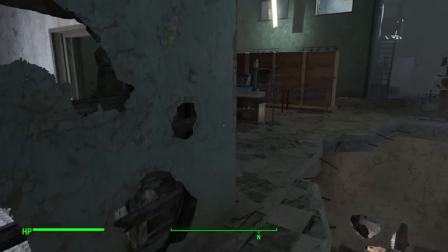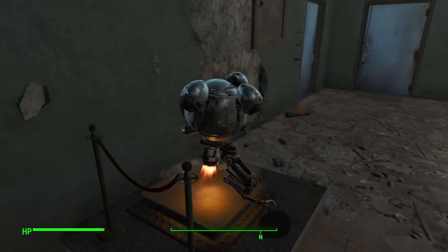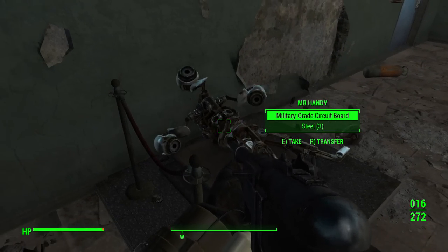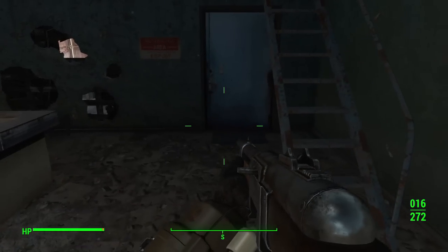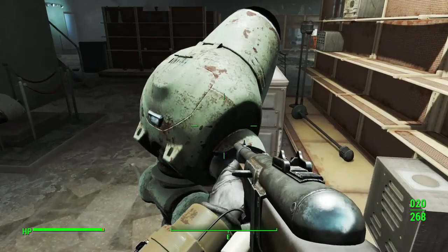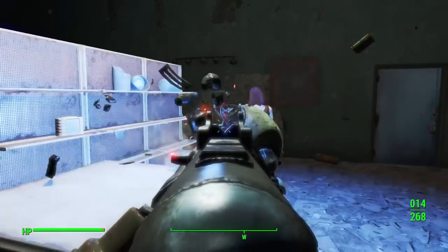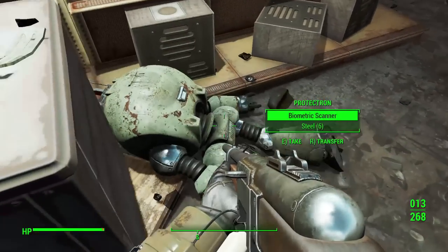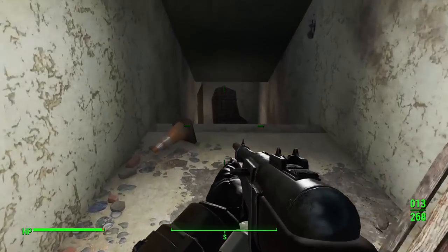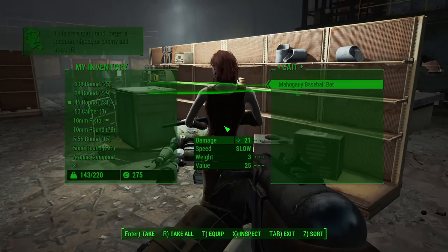You may be wondering how this content is supposed to be delivered to you. In the past, Bethesda has introduced most DLC with a radio signal or just a quest that pops up once you hit the level requirement. If I had to guess, Bethesda is going to do something similar. Don't worry if you're level 70 — you may find the quest in your Pip-Boy already, or we might see a radio signal. The big thing is: don't worry about starting a new character. It doesn't matter if you picked the Institute or the Brotherhood — this DLC happens kind of isolated from the rest of Fallout 4.